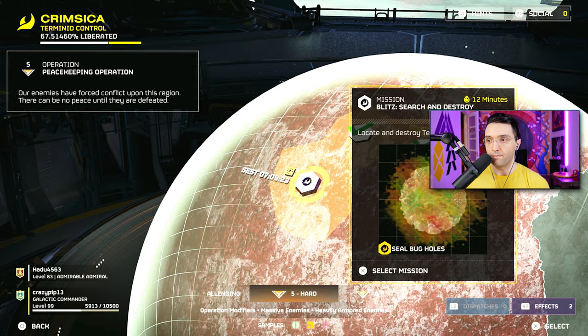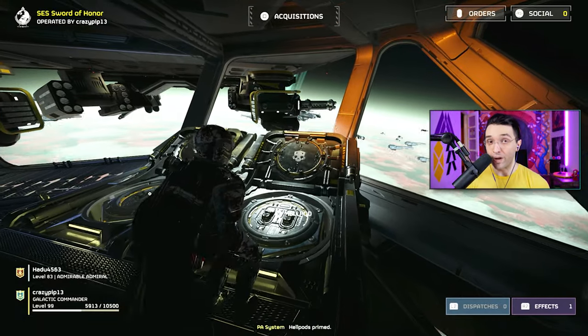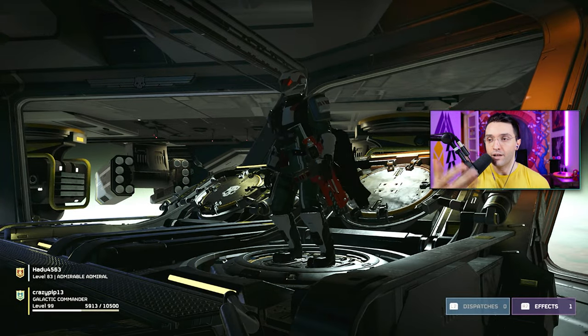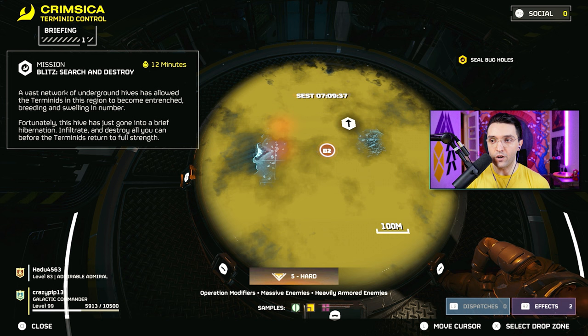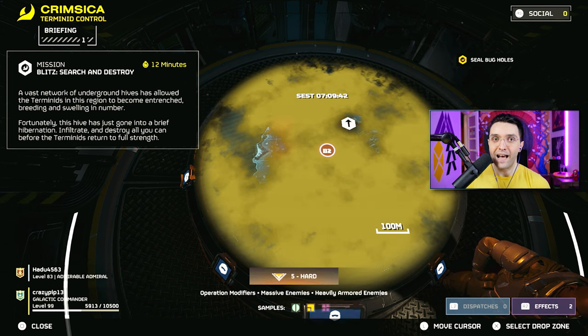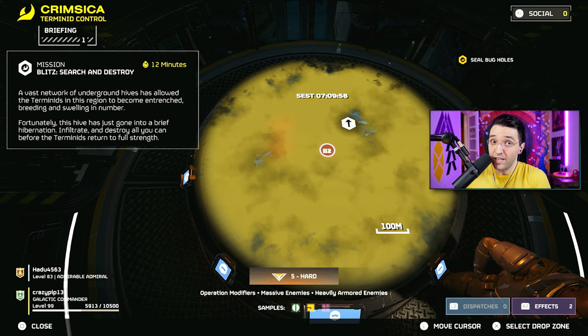Sometimes you run into radar missions that unlock all the diamonds on the map really quickly. If you get lucky and that mission is there, make sure to complete it. If not, the goal is to just run around and find as many materials as possible. Even if the timer runs out, you just wait for the extraction and get out. If you can get 10 or more materials every run under 10 minutes, that's actually pretty good.